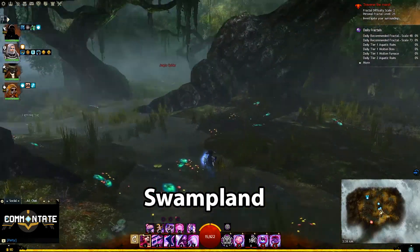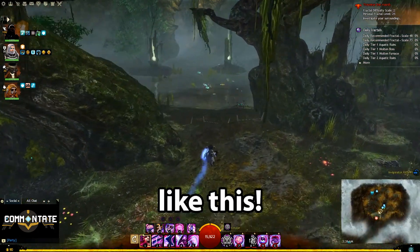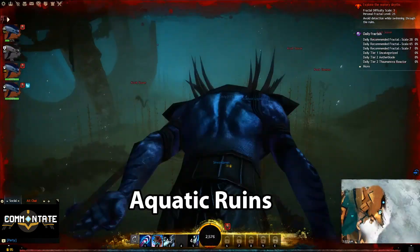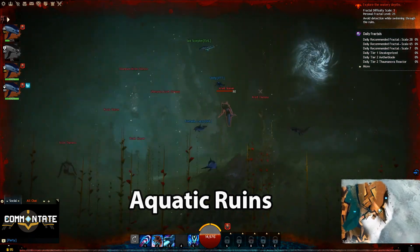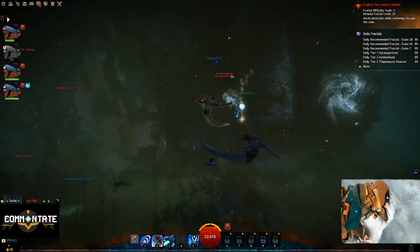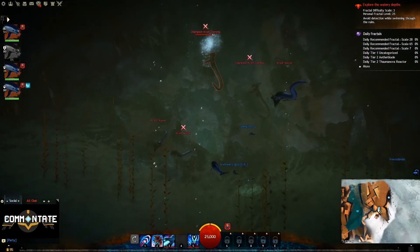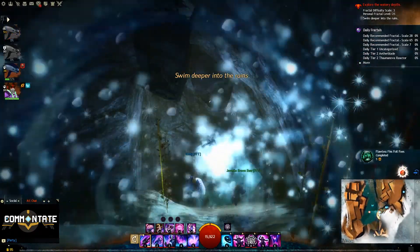Next, we have Fancy Footwork at the Swampland Fractal. All you have to do is avoid all the traps at the beginning of the Fractal — not too bad. After that, Flawless Fins Foil Foes in the Aquatic Ruins: take the Dolphin Path and avoid being captured by any crate until you reach the final boss. The mastery unlocks right away, so you don't have to fight the boss if you don't want to.